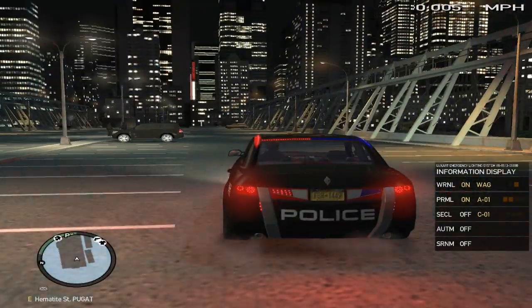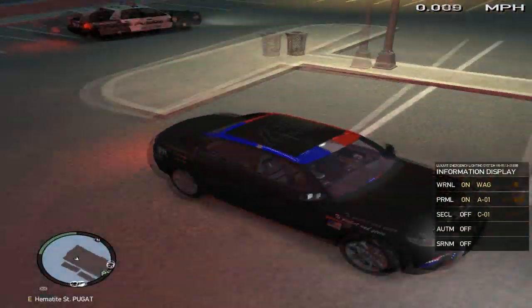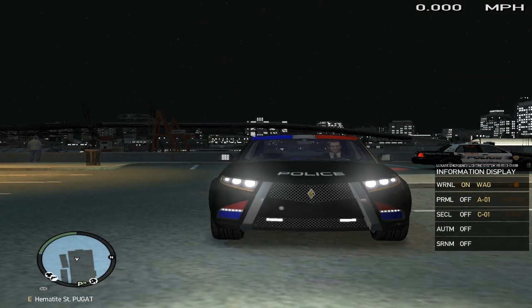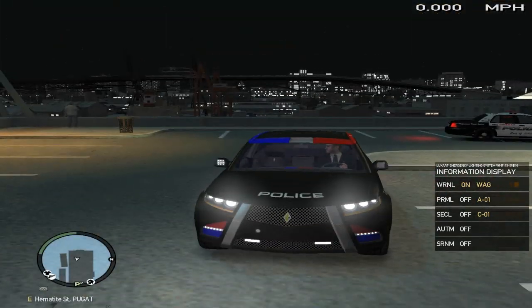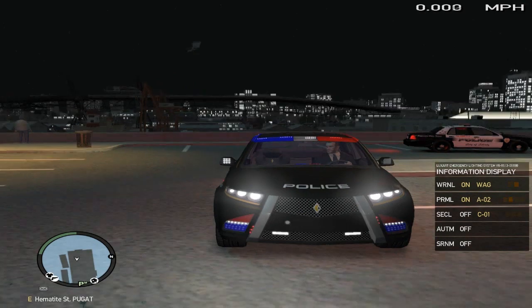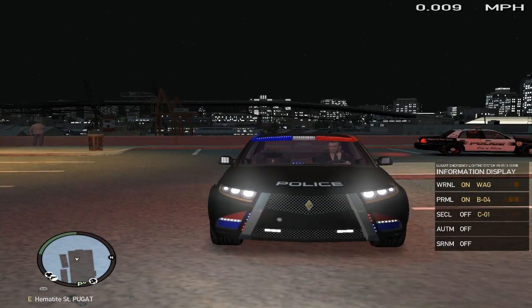That's what it looks like — pretty cool stuff, just the normal setting. Let's try L — see, L makes the headlights flash back and forth. Nothing over here on the sides, just those front lights. Let's try J again to see the different patterns on this car.